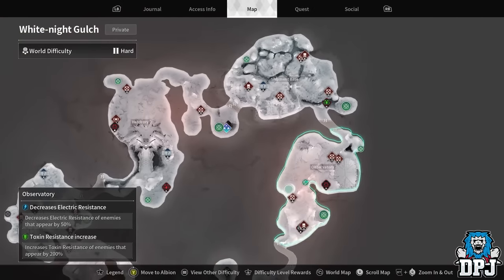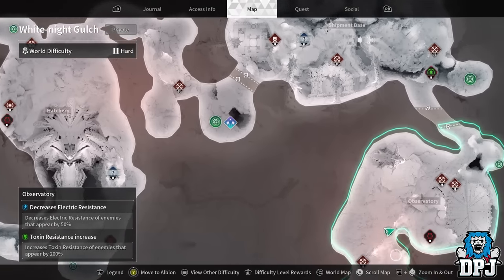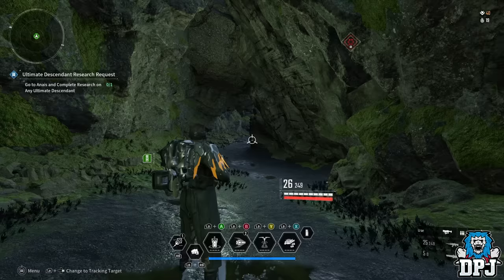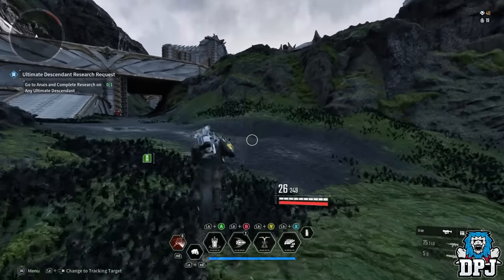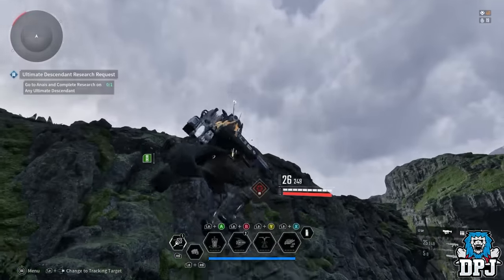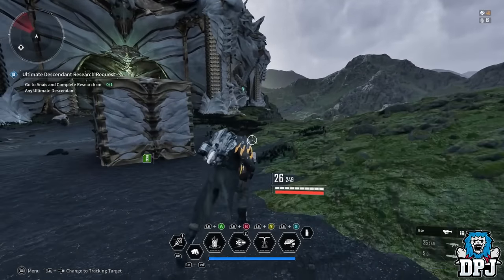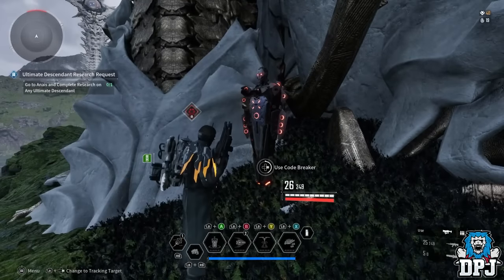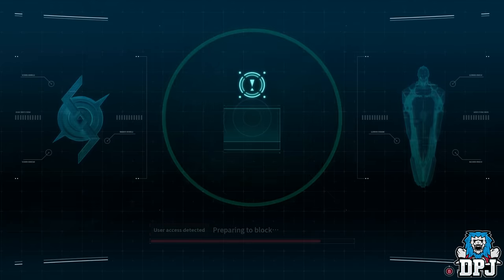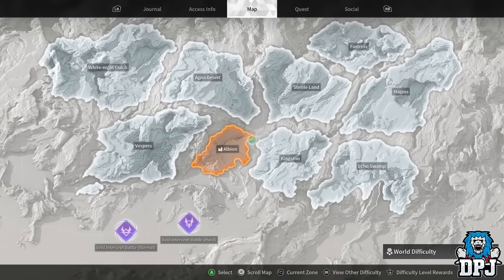For White Knight Gulch, the best and most frequent vault I find is near the observatory. They rarely spawn in expected places, but the one near the observatory is the best one for me. You spawn in a little cave, run forward, use midair maneuvers, grapple up, and run in a straight line. Avoid enemies, go around this corner edge, and it will always be sitting in here. These can be randomly any color and value, but the materials are worth spending code breakers on.